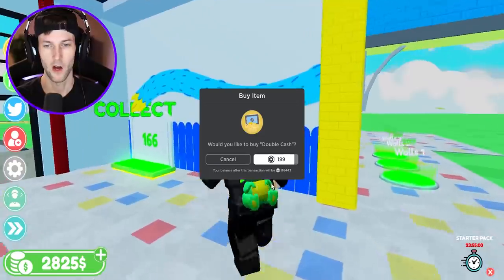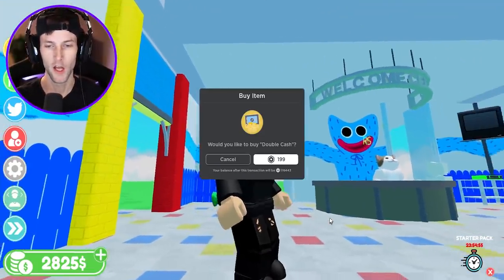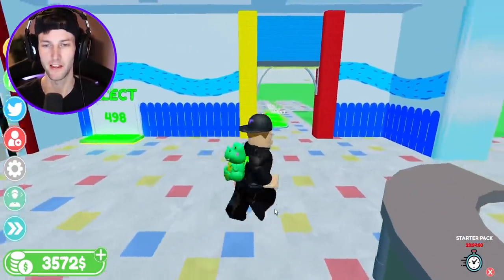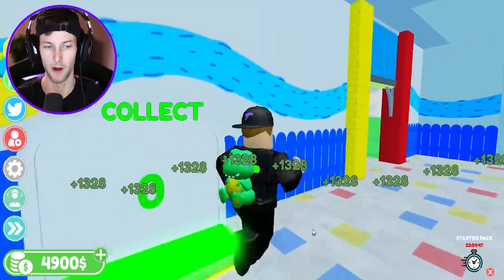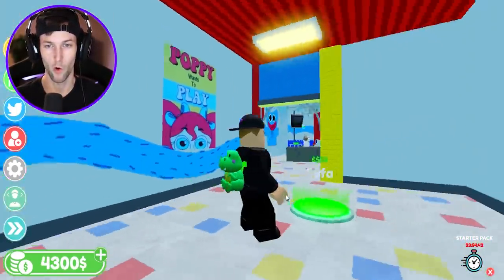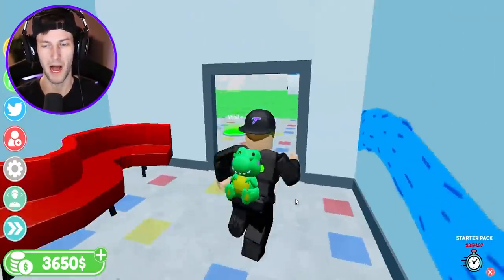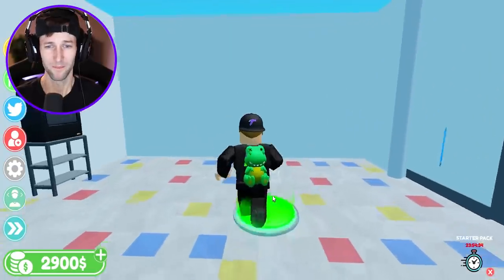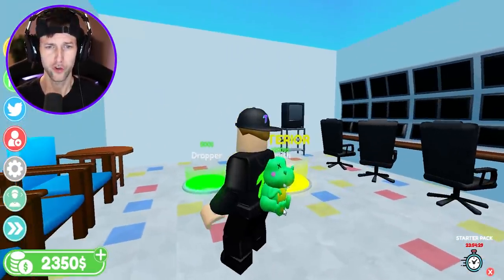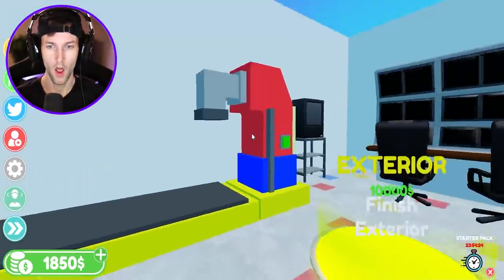They're already telling me to buy two times cash and we just got started. Should I buy double cash? I think I should, because they might be hinting it's gonna cost a lot of money. Let's finish up some of these walls. Poppy wants to play — I don't want to play with Poppy! Speaking of Poppy, Poppy Playtime Chapter 2 is about to come out in like 24 hours — I'm so ready to play it. We got a dropper in here.